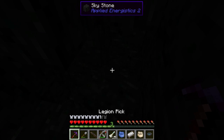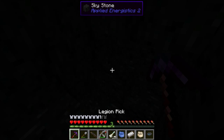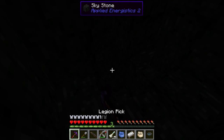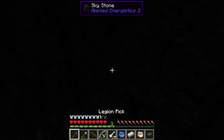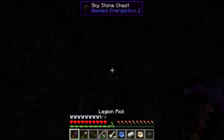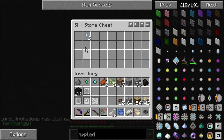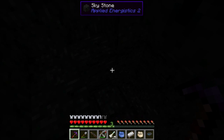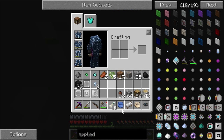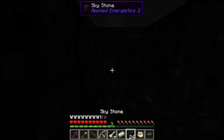Still seeing skystone. My brightness is up. Can't really see it because I'm having to sit in a very awkward position compared to what I normally do. Unknown technology inscriber press — silicon. Useless to me actually, that's disappointing. I'm going to need to fix something. This is actually miserable trying to play like this.